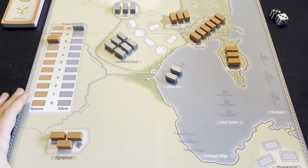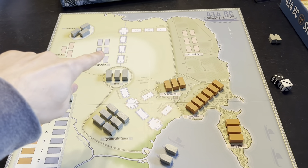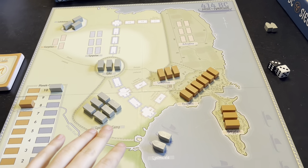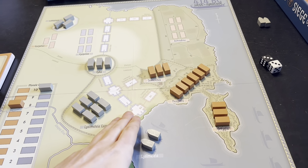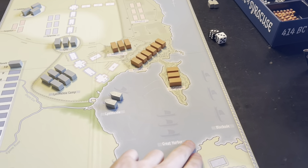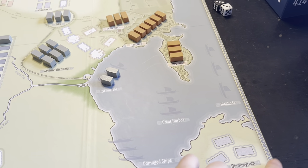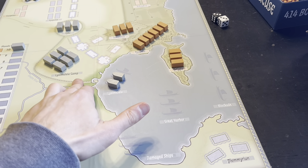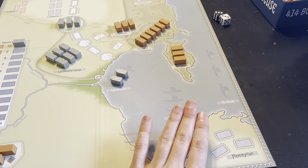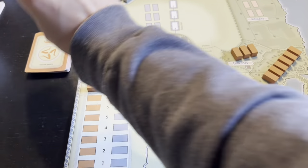Looking at my options strategically: the plateau area is the second section of wall that needs to be built and there aren't many Syracuse units there, so that'll take a backseat. In the near term, I definitely want to get these wall sections up and built first. I also need to get these ships out into the harbor and potentially into the blockade positions — I think I need two, maybe only one. I'm going to move some Athenian units from the Lysimelaia camp to the Plumerian. So: move troops, move ships, and get some walls built.